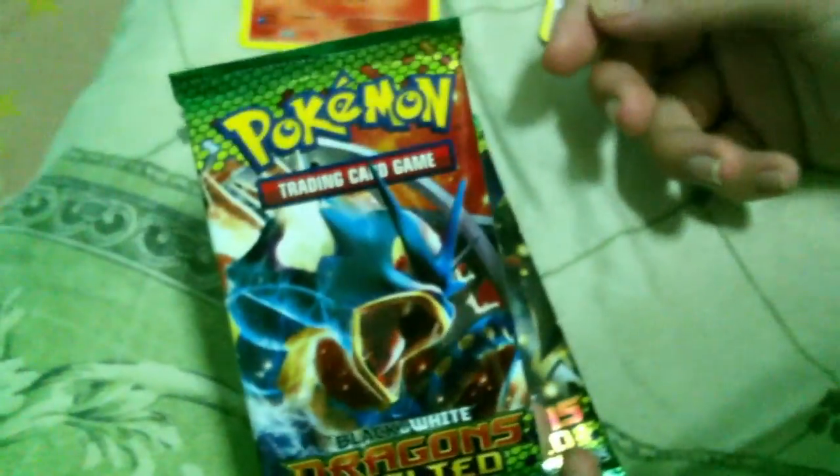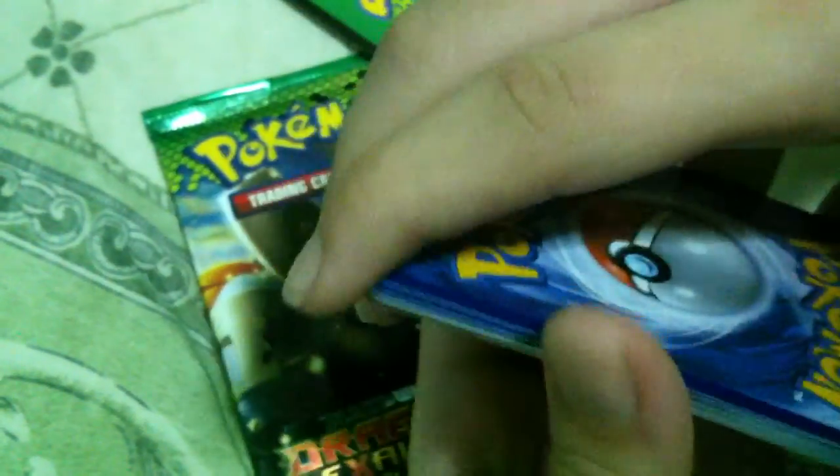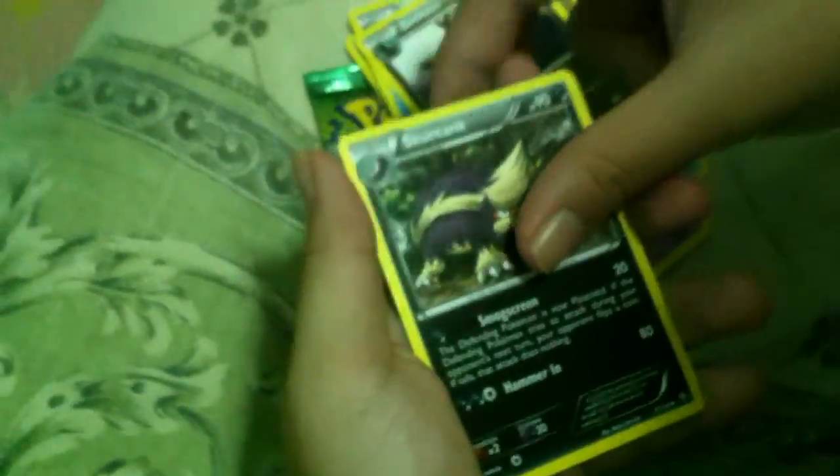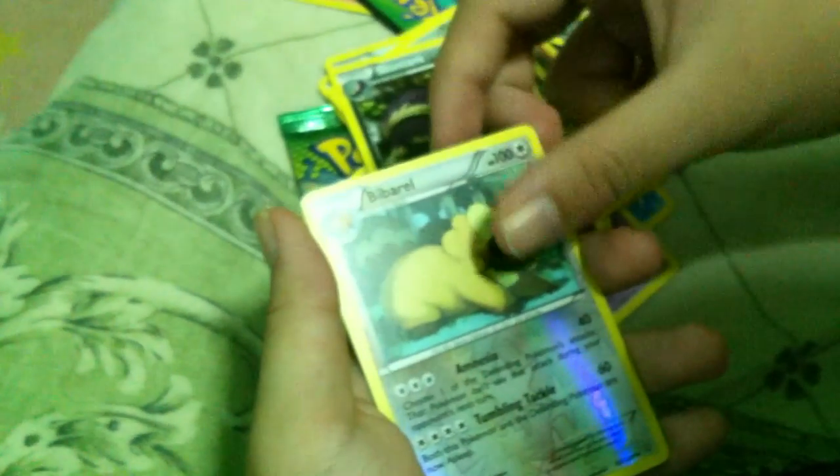Second pack, Gyarados on the front. No Sableye, Feebas, Cubone, Gothita, Golurk, Floatzel, Zweilous, Skuntank. The reverse is a Barboach, and a rare — it's a Ninjask.